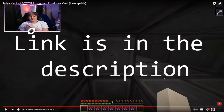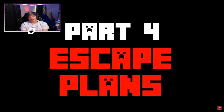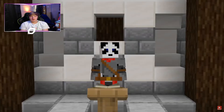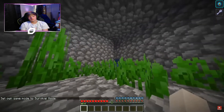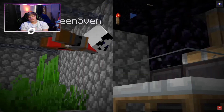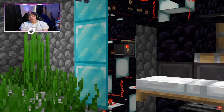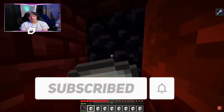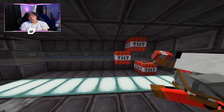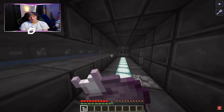Now for the escape plans that will not work. Sleeping in the bed is not possible because the drowned is near the bed, breaking it won't work, and slipping into the bed area is blocked by glass above. Breaking in with milk won't work because mining fatigue is applied every second. Killing the guard won't work either because he has a blast-proof shield and enough time to call other guards. Chorus fruit is already covered.